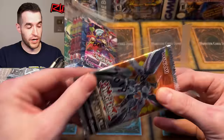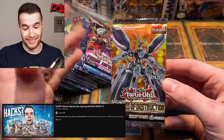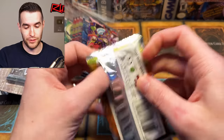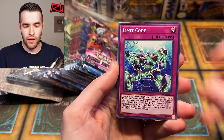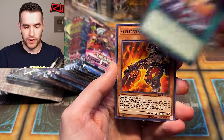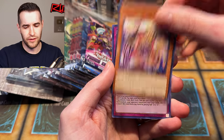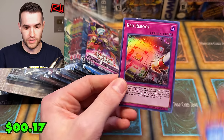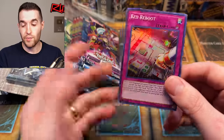2018. If you missed the Walmart video, go watch it to see one of the best Flaming Eternity openings you'll ever see. We still haven't pulled the Imperm Secret Rare out of here. We got Link Streamer, Limit Code, Boycottton, Watch Cat, Corruption, Element Saber Mallow, Tendrille Trinity, and Red Reboot. This set was good — it had Red Reboot, Called by the Grave, Imperm, Prank-Kids, Ghost Belle — it's a good set.